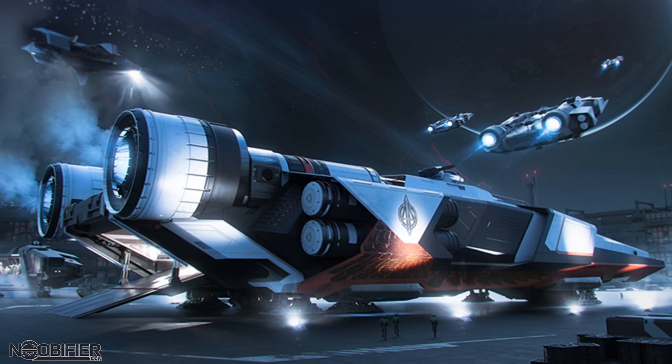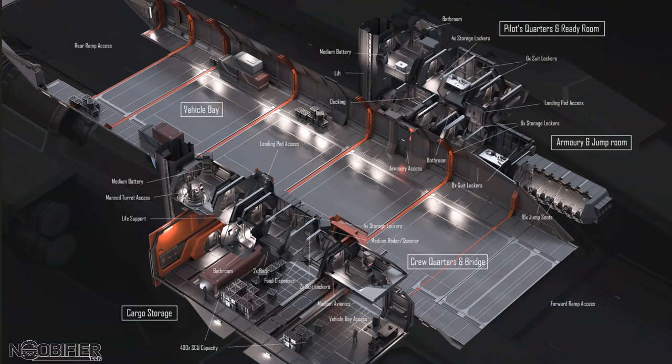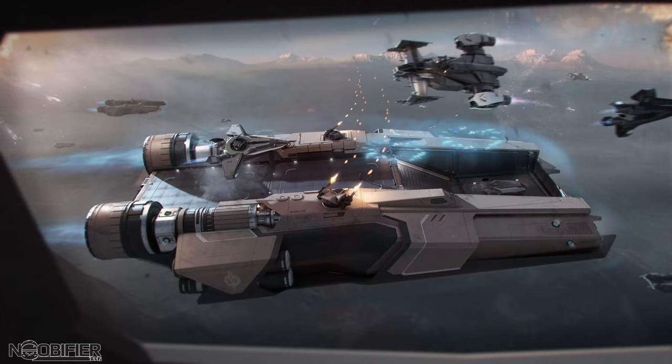A nice light crew of two, 16 jump seats, an armory, a small ready room, lockers, and a washroom — very well appointed but probably bare minimum. There's room for two medium fighters on top, and it seems to indicate it can fit two tanks, or any combination of vehicles — perhaps 64 Greycat buggies, whatever. I imagine the gameplay will be fantastic and fun.